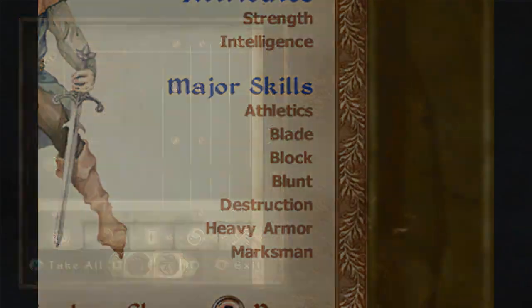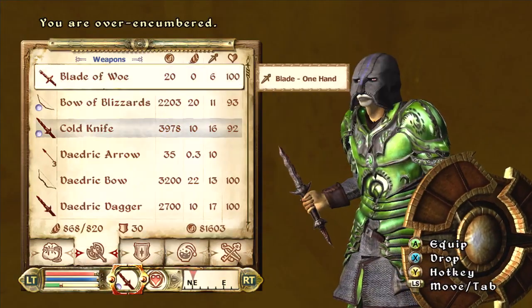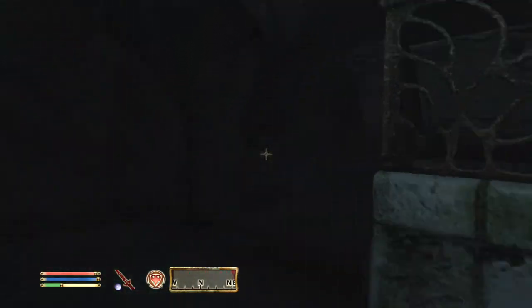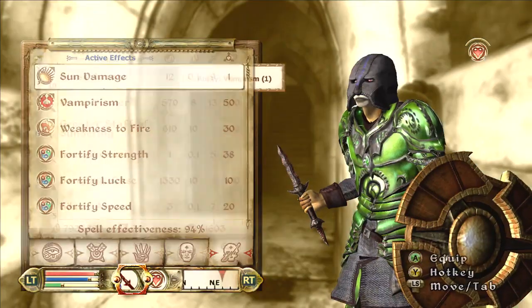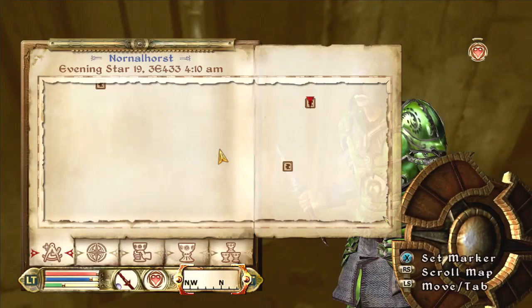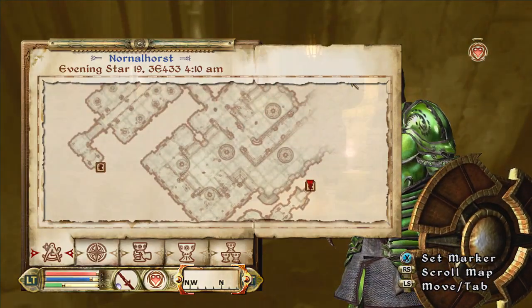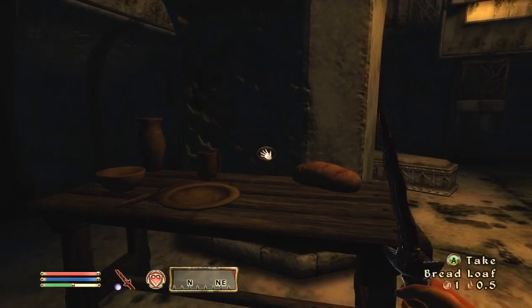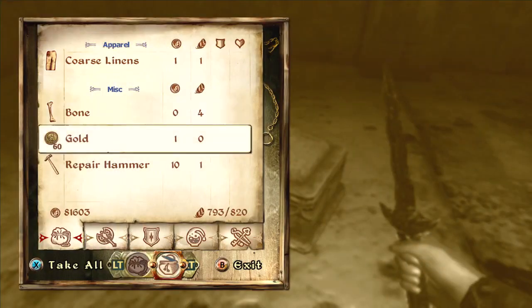It's a very similar skill set — kind of similar. There are like four skills similar to the Goblin build, if you watched that. But for this one you're going to play basically like a Battle Mage that can use any weapon. You have Destruction and Heavy Armor — those are pretty simple skills to use. Just put on Heavy Armor and shoot fireballs at people.